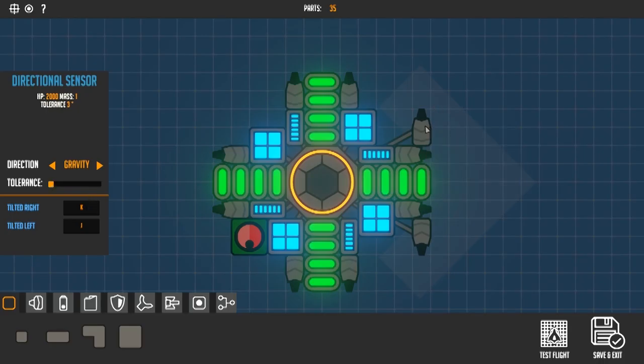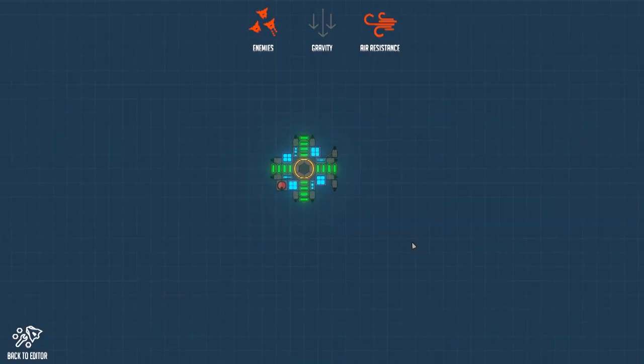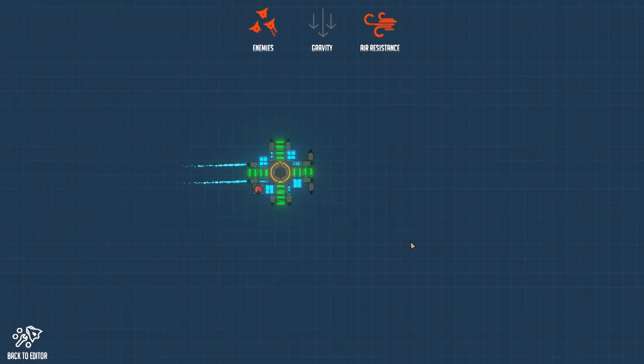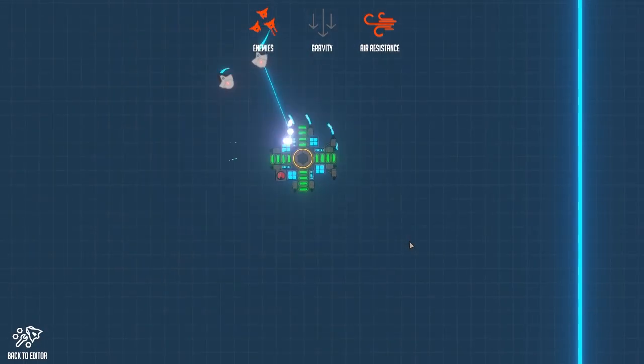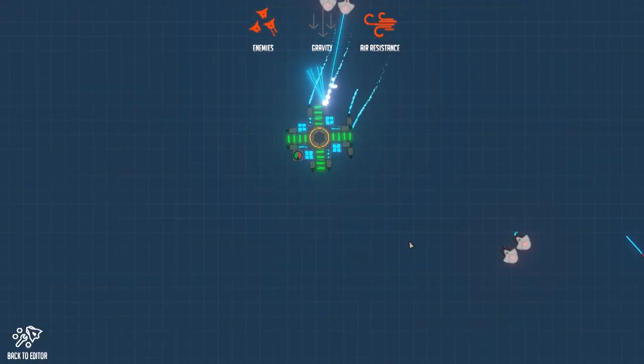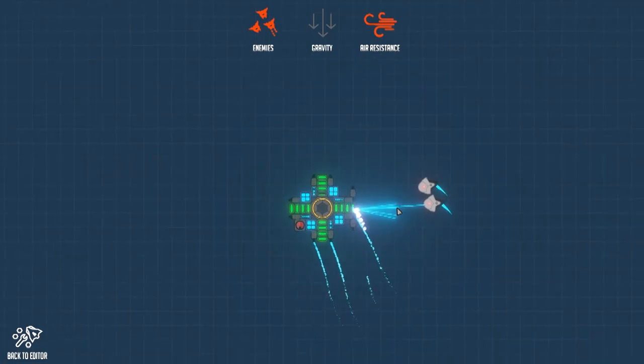The stabilizing thrusters are going to have their own input. The thruster that's going to turn us right is going to be K, and the thruster that's going to point us left is going to be J. Let's take a look at this drone on a test flight. If we go forward, we're going to be horizontal the entire way, and every time we get slightly off balance, the two stabilizing thrusters are going to kick in and make sure that we get oriented in the right direction.